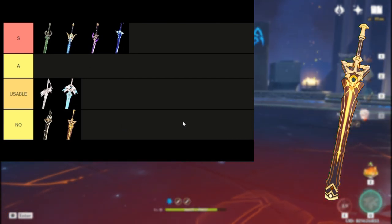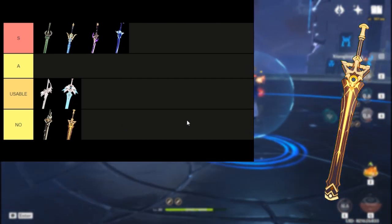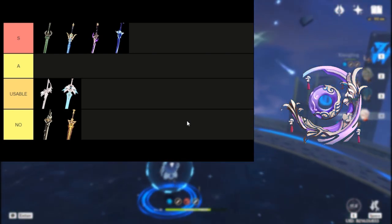Key of Cognizance — no. If you don't have Nilo, just no. No unit apart from Nilo can utilize this weapon. It's essentially the donut catalyst disguised as a sword.